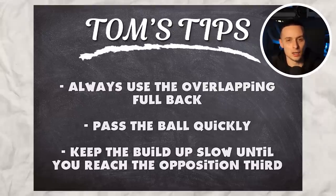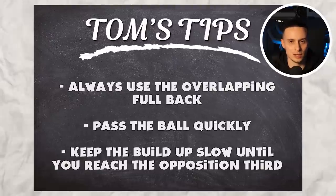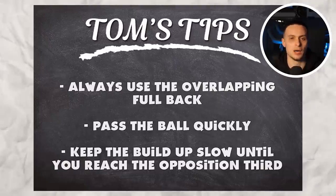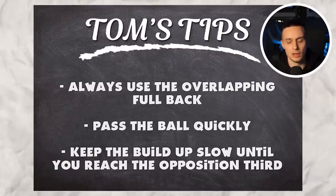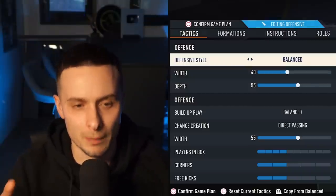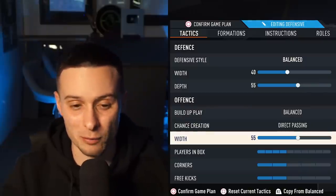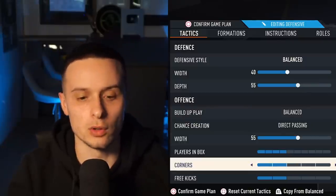Tip number three: slow buildup in your first third, and then in the second and third thirds be as quick as you like. That is where you need the quick passes — when it's in your own third, build up nice and slow, and when you get into their half, just freestyle. The tactics are: 40 width, balanced, 55 depth, balanced direct passing, 55 width, players in the box, corners two, free kicks two.